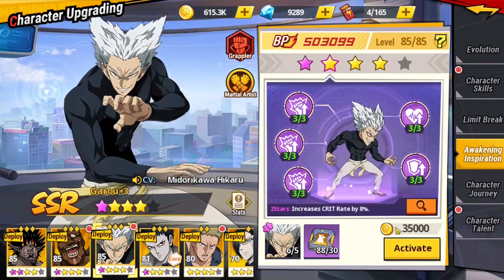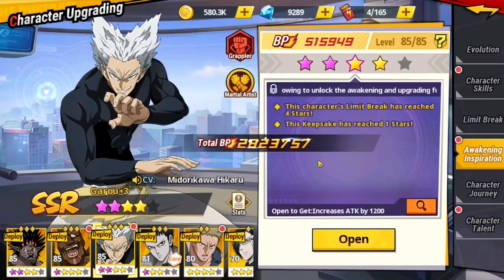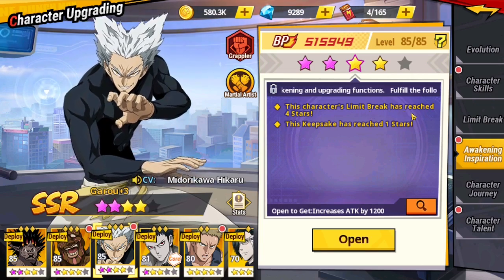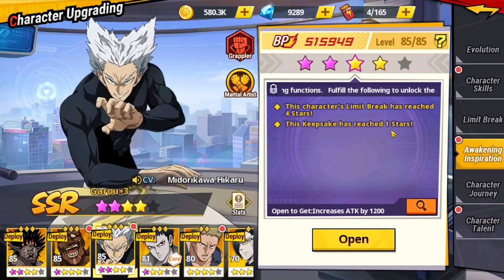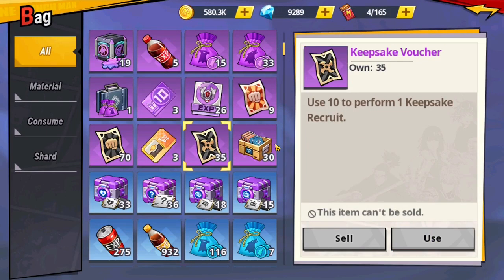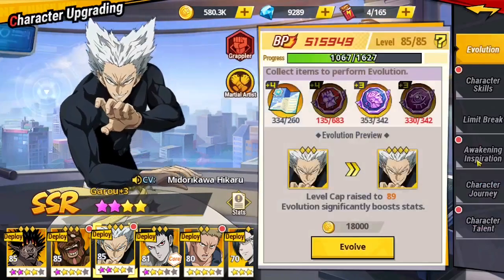Let me show you — upgrading Garu to one star already gives 15,000 BP, and we've unlocked the awakening upgrade in the figurines section. Awakening gives a lot of BP, so this is important to keep in mind. For example, the three-star awakening requires the character's limit break to be at four stars. For five-star RNG, I believe you need a three-star keepsake, meaning you need 70 keepsake cultures to get the RNG keepsake and upgrade her to five star purple and five star limit break.